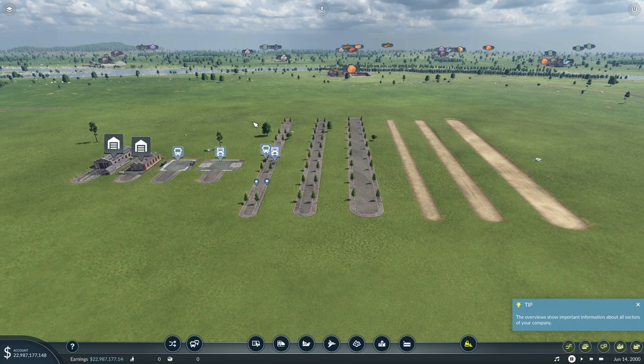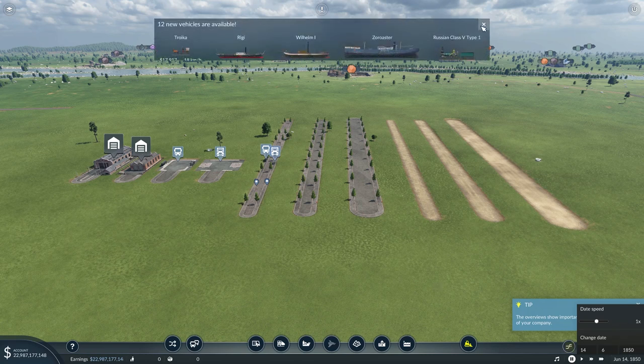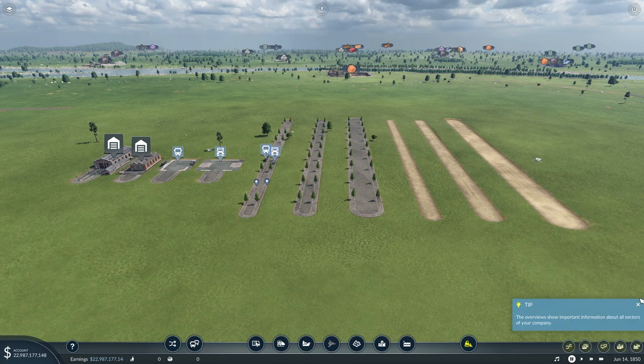In front of us we have the types of roads we get given when we first start the game. This is back at 1850. We're going to ignore the vehicles for now. Back in 1850, if we go into our road section here...